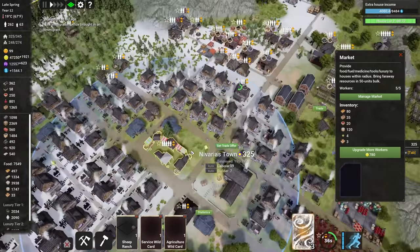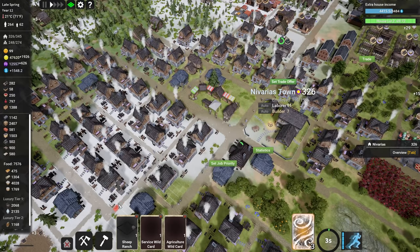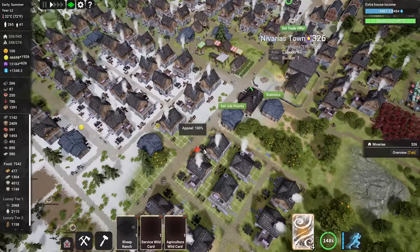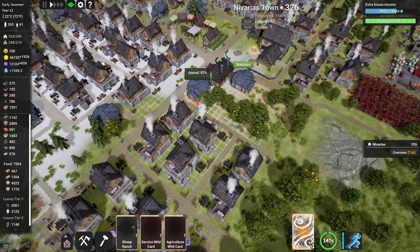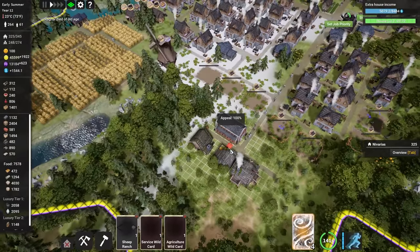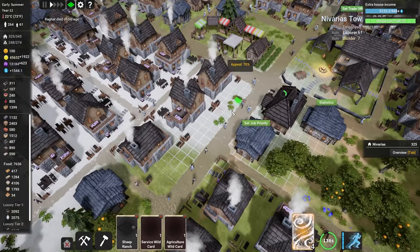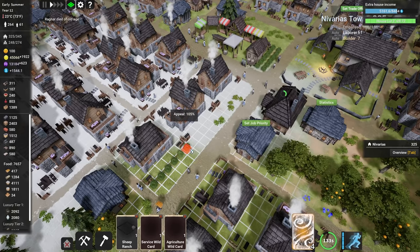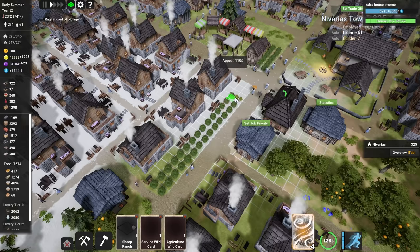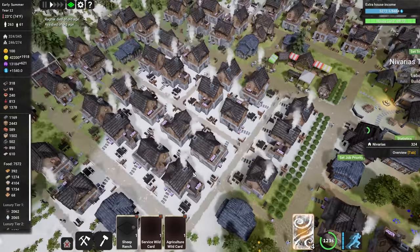We've unlocked shrubbery to beautify the settlement. Building shrubs near the government district and houses raises the appeal rating — a higher appeal rating means more tax income and more motivated workers. There's lots of space here near the main road, and shrubbery helps separate the road from the houses. When we unlock better ornaments like statues, we can replace some shrubs to add more diversity.